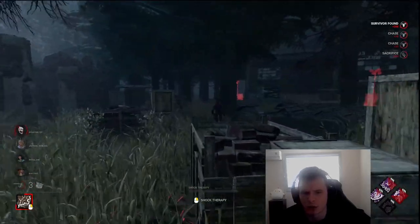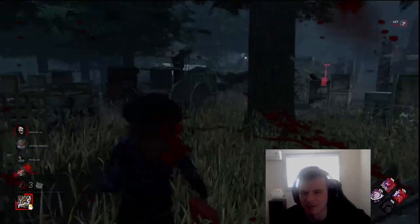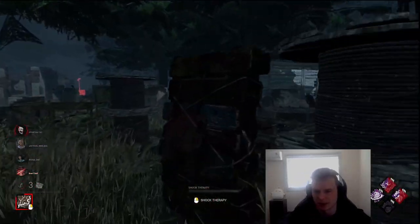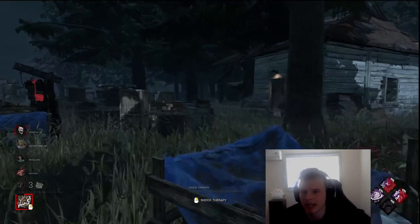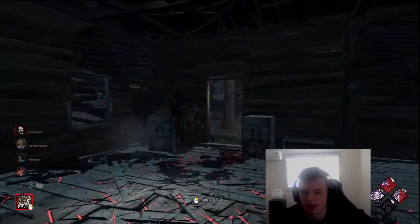They're going to stack on that generator in the corner of the map. As a killer, I'm making a tactical decision to let them complete that generator. If I down this one, I'm going to take her to that gen — I'm okay with this. She could play windows, she could play pallet — I'm very far behind you. You're going to drop it early.